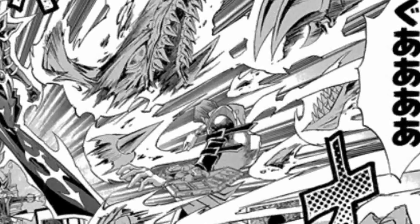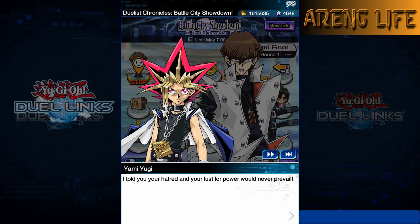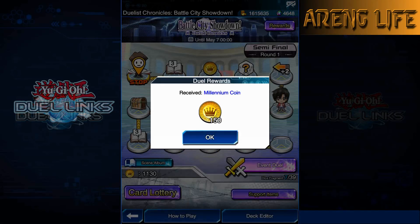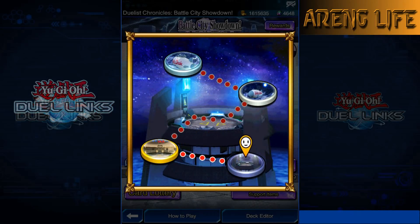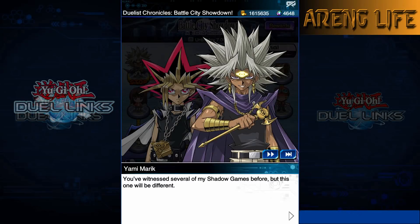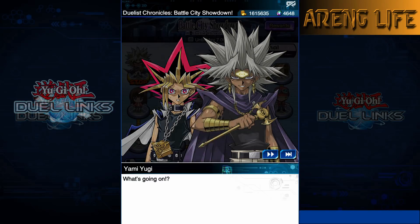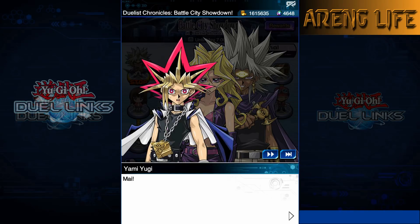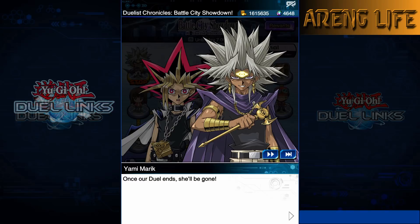Dark Magician is out! If Marik uses Nightmare Wheel to lock me down, I can fight back with Dedication Through Light and Darkness. We attack and deal damage. We get a special summon from the deck - we attack again. Marik is in a bad position! Chaos goes off. Marik tries to weaken my Dark Magician but fails - 'you're still not strong enough.' Wall of D shows up on his side but I don't need to use it.